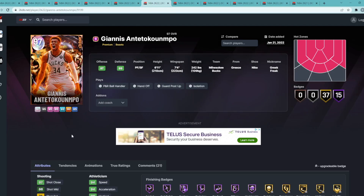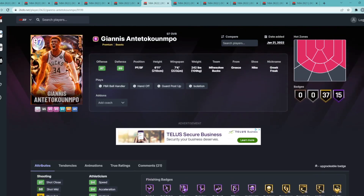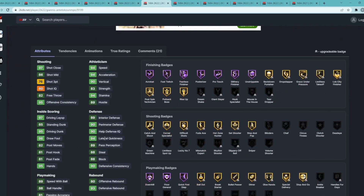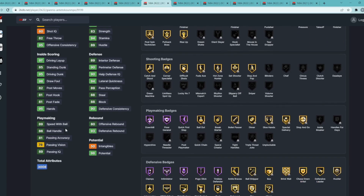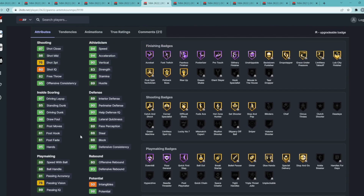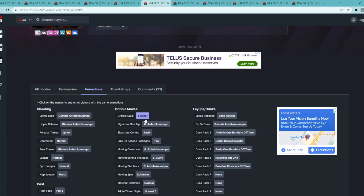Coming in at number 6 is Galaxy Opal Giannis Antetokounmpo, a power forward/small forward at 6'11" with a 7'4" wingspan. I can't wait till we get a dark matter of this card because he's going to be an absolute demon. This Galaxy Opal is still very elite — defensively great stats, but it's mainly due to his wingspan and body frame. He gets so many chase-down blocks, contests everybody at the rim, gets fouled almost every possession with a really high draw foul tendency. LeBron and Giannis are two cards that just play way better than their stats.